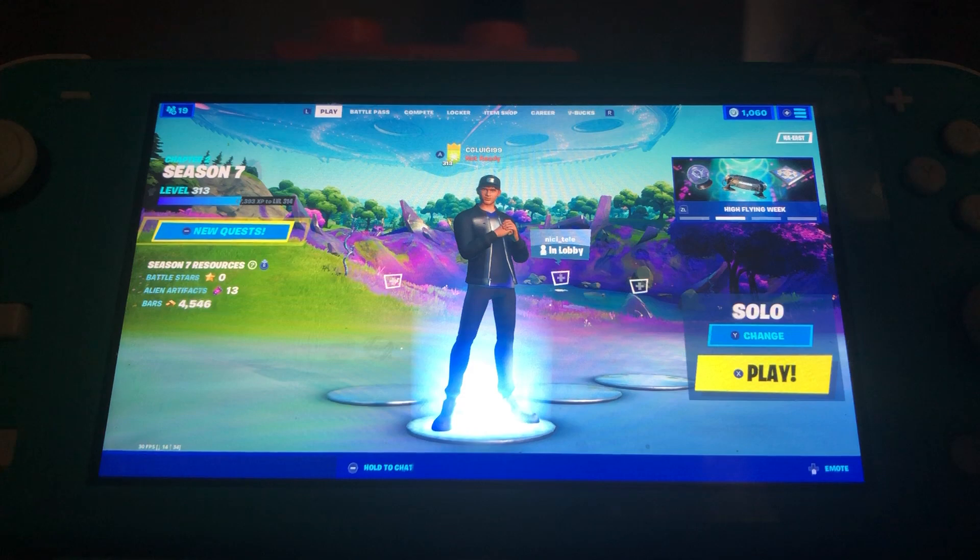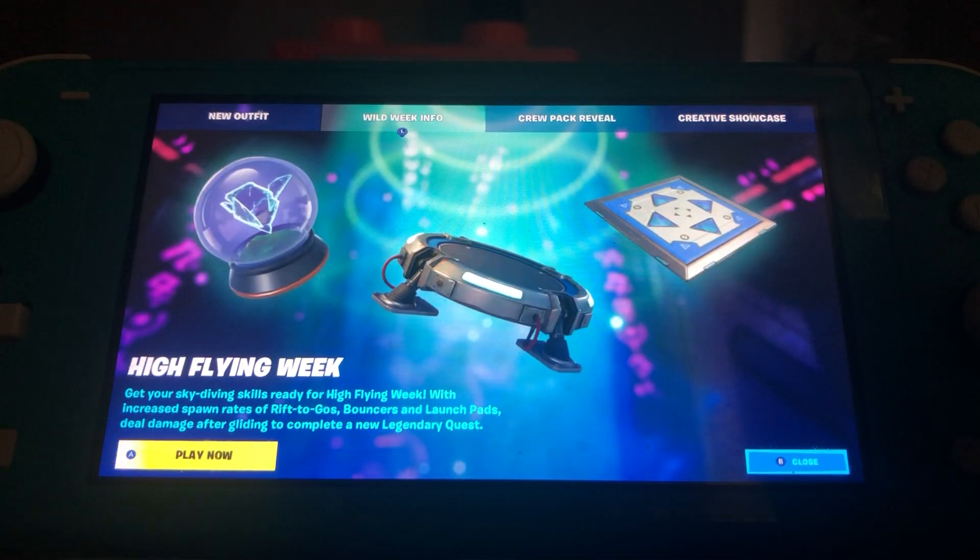Know that this week for a Wild Week, we have High Flying Week. Get your skydiving skills ready for High Flying Week — with increased spawn rates of Rift-to-Go, Bouncers, and Launch Pads. Deal damage after gliding to complete a new legendary quest.